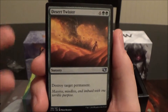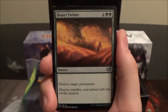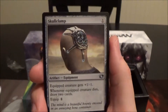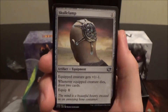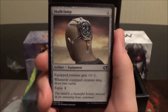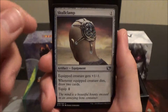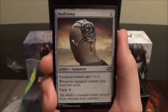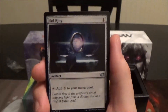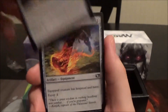Hunting Triad gets you Elf tokens. Overrun gives your creatures plus three plus three and trample. Grim Flowering draws a card for each creature card in your graveyard — pretty nice. Desert Twister is a six-cost green sorcery that destroys target permanent. It costs six, but in green, any permanent removal is pretty good. Skullclamp — very very nice, and I think we saw this in the white deck as well. It's a heavily played card in Commander, and the fact that they put it in these decks with new art is really cool.